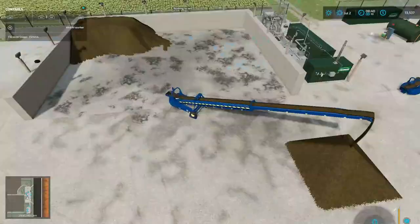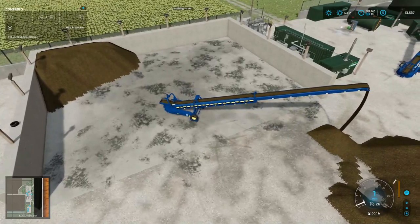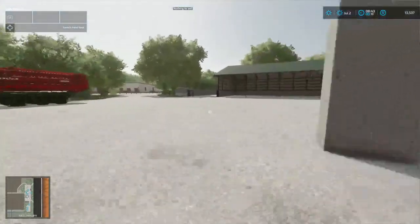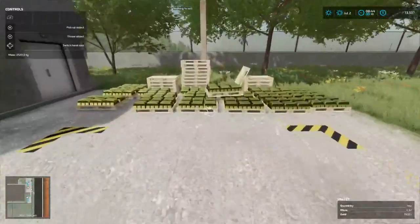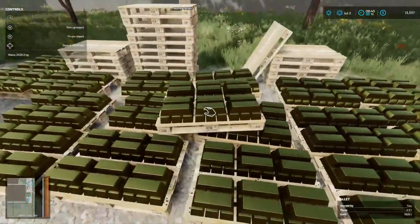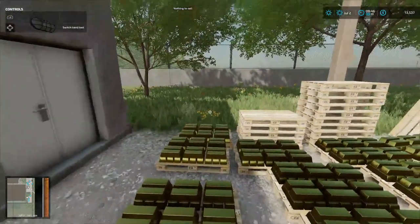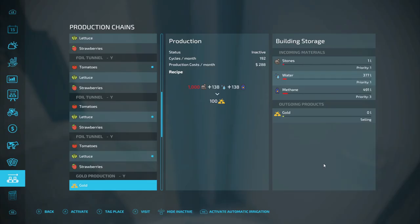That won't take very long to suck all this down. Let's go down here and show y'all something. Look at the gold we got - there's three, six, seven, eight, nine, ten, eleven, twelve, thirteen, fourteen, fifteen, sixteen, seventeen, eighteen, nineteen pallets of gold. We go in here, it's done as far as I can get it, and I set it to selling to finish it off. Gold - yeah.